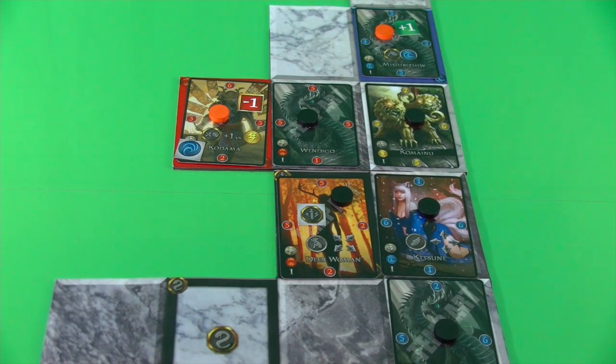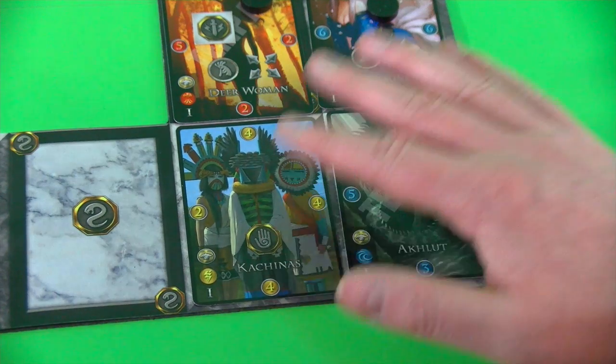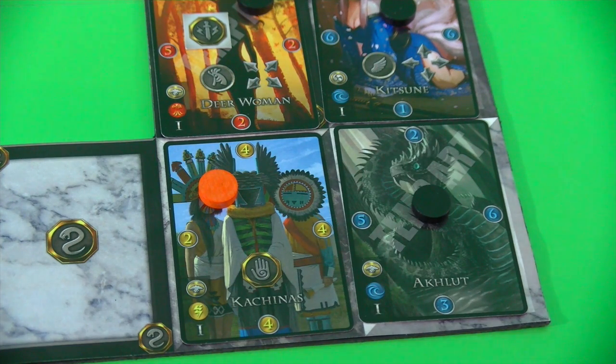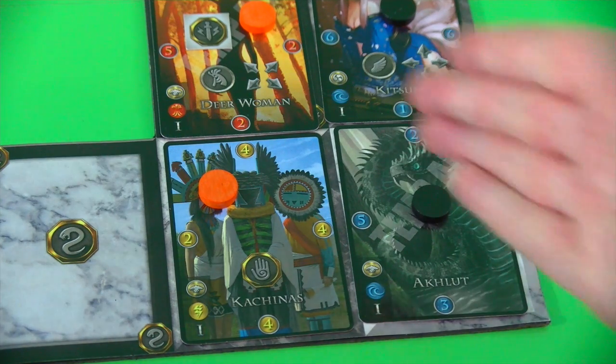This game is really all about gaining control, losing control, and in the end reaching a relatively balanced situation. I'm playing both sides so please don't take this as strategic advice — I just want to show the core mechanics. The Native American player plays Kachinas, which has the Shaman ability protecting against many special abilities. Four versus two captures the Deerwoman, but four versus five is not successful against Agloot. If Agloot had the counter-attack ability, he would strike back and defeat Kachinas.